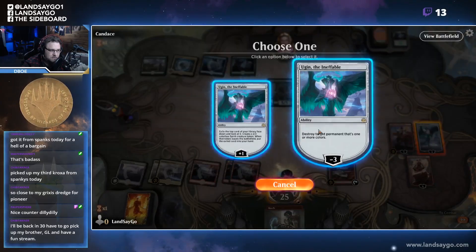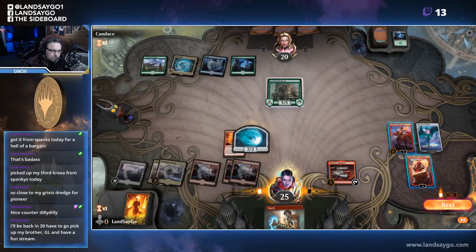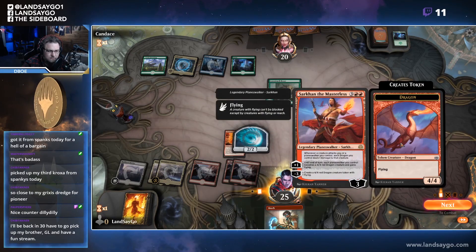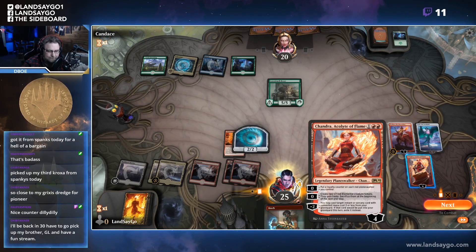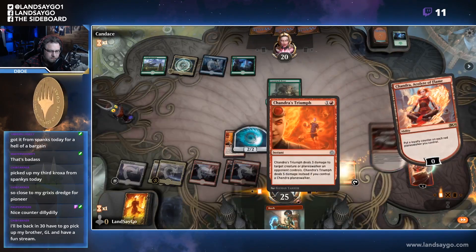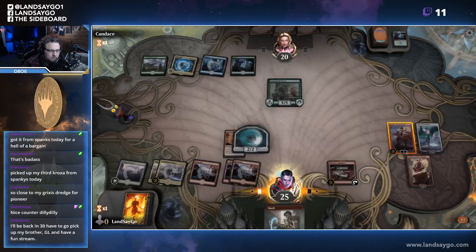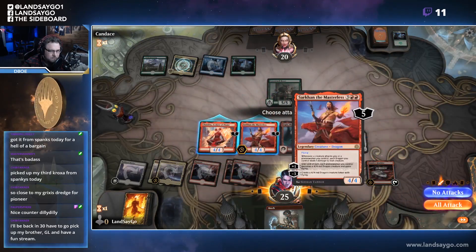Let's go ahead and tick up. So we can neg and get a dragon anyway, or we can attack — let's go ahead and tick up, so I'll attack.